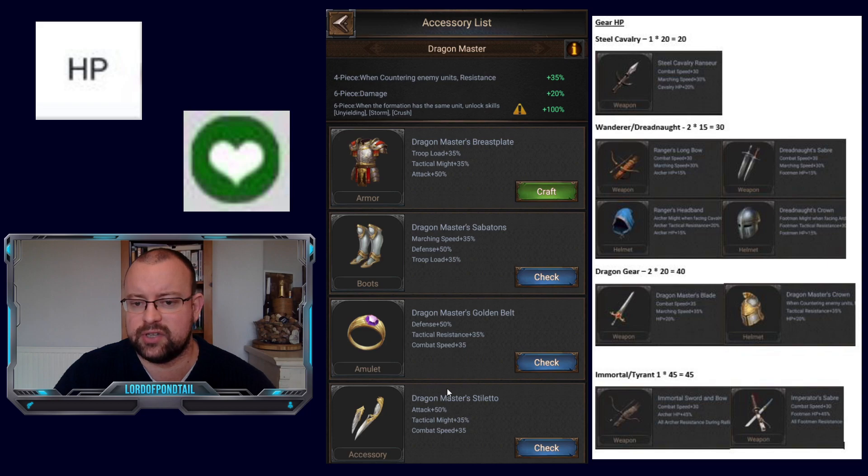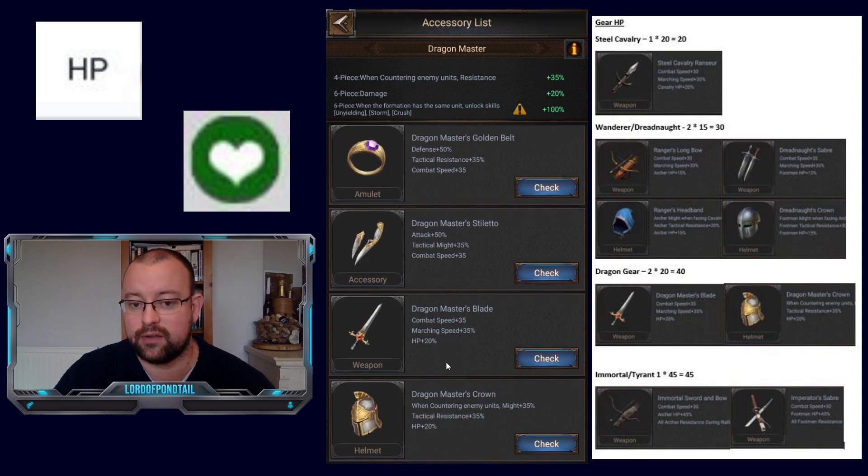Next up is Dragon Gear. With Dragon Gear you get plus 20% from the weapon and from the helmet, so an extra 40% boost. For cavalry, that's going to give you an extra 20 HP, which is a considerable amount — probably 15% of your overall total HP. So just one more reason to get Dragon Master gear.